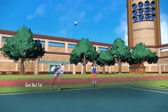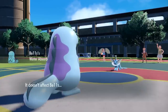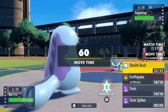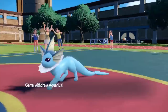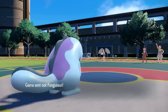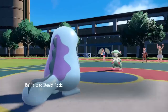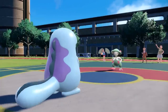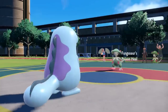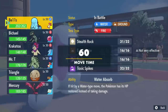I can just hard switch right into Quagsire — it's my check to Vaporeon, as Vaporeon is my check to Typhlosion. It's a rock-paper-scissors situation going on. I mainly want to prioritize getting up Stealth Rock to limit switches a little bit. I come in, he does try to hit me with Scald, and I just absorb it — Water Absorb rather than Unaware comes in clutch in matchups like this. Now I can go right for that Stealth Rock as Vaporeon gets out of there.